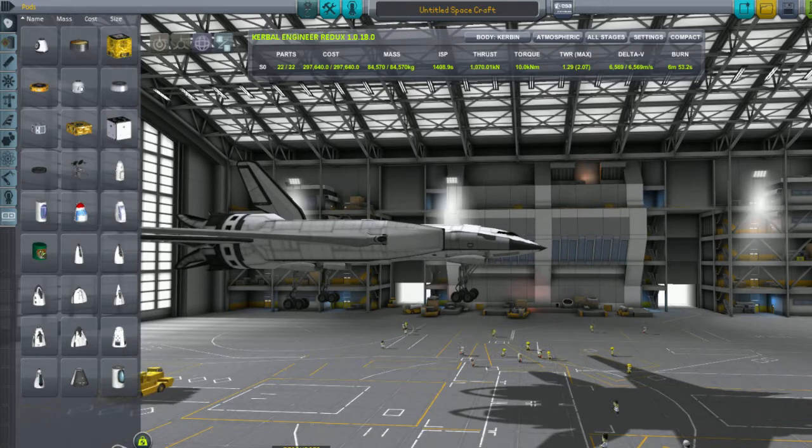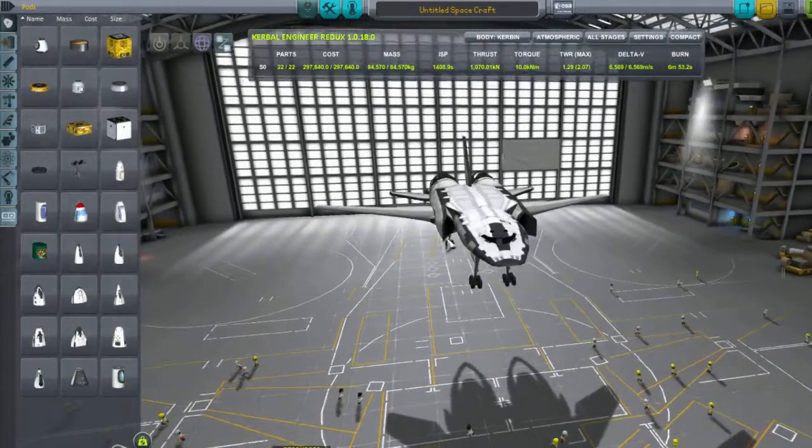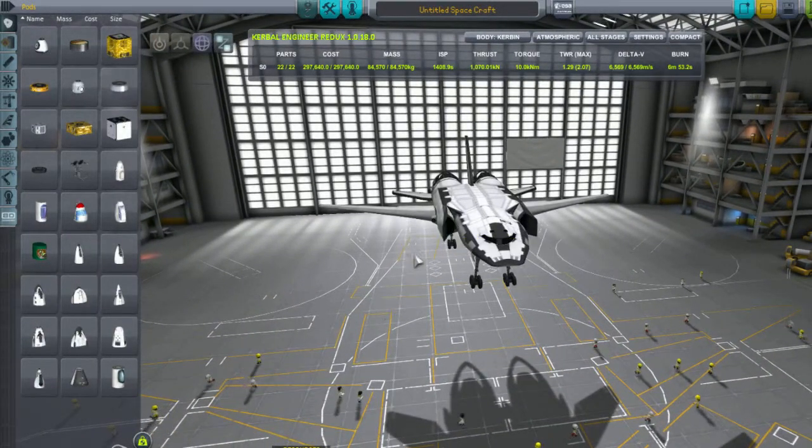It's only 22 parts. It only weighs 84,000 kilograms. It has quite a lot of fuel. It doesn't need the oxidizer — I just put it in there for weight. It burns about 10 kilograms a second because of these massive RAM intakes.